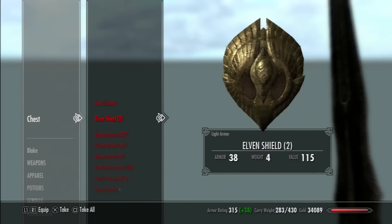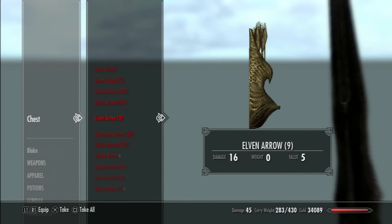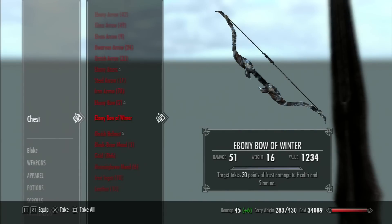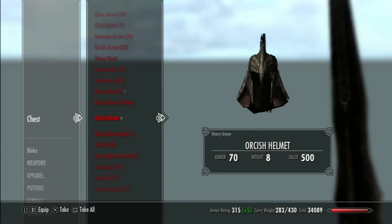Right off the bat, we've got Elven Shields — two of them — 42 Ebony Arrows, 49 Glass Arrows, Dwarvish Arrows, Orcish Arrows, Ebony Boots, Ebony Bow, and an Ebony Bow of Winter. That's pretty cool — it's double enchanted, so that's pretty good.